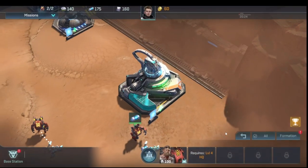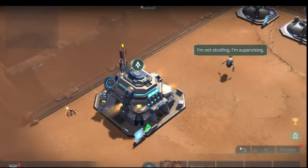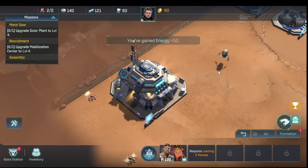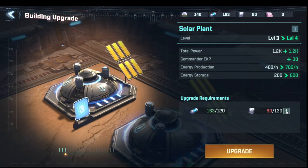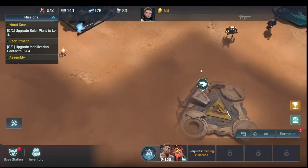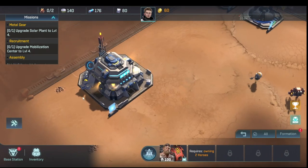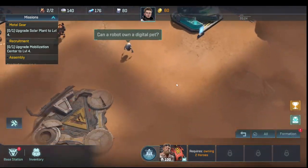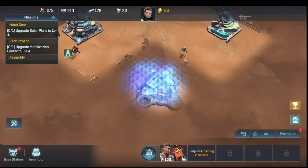We upgrade the mobilization center to three, then to four. Now we need to upgrade the solar plant to level four, which requires more metal. We upgraded our command center so we can scout another area — we do that and collect a couple of things while we wait. Scouting reveals another area that gives us more free resources.